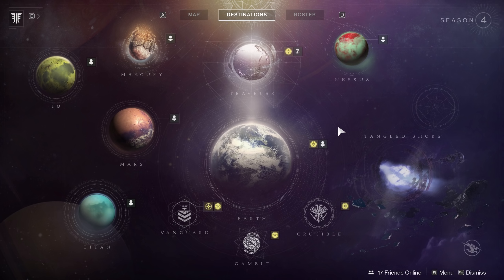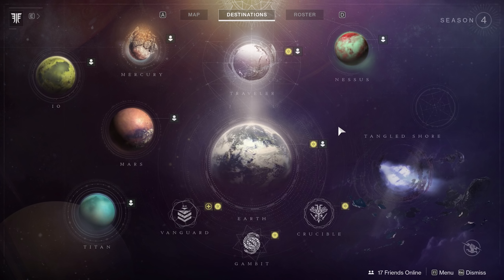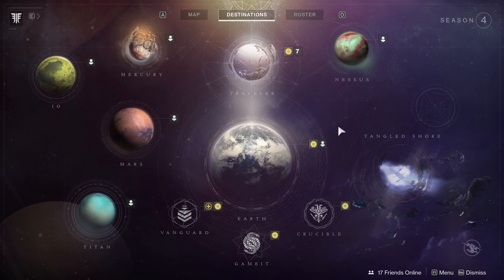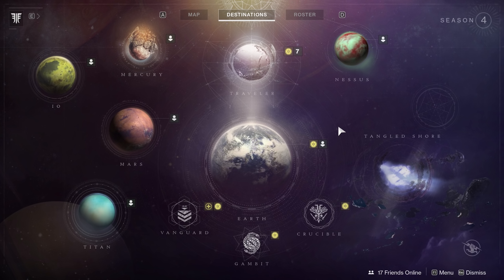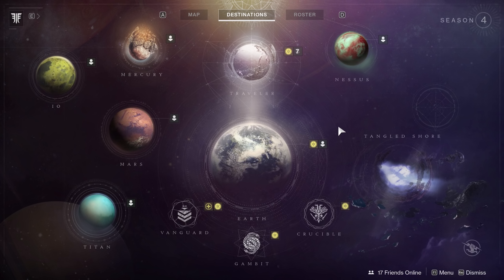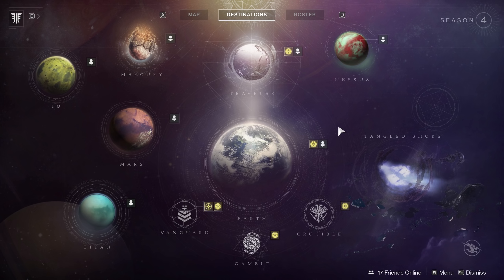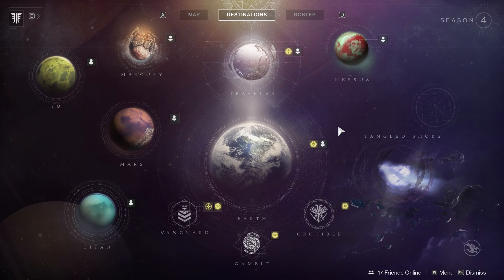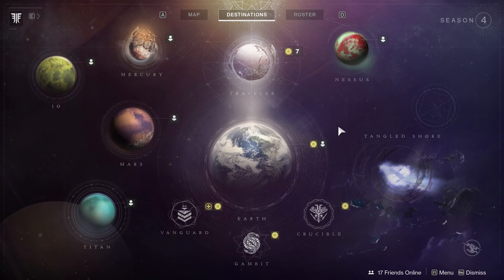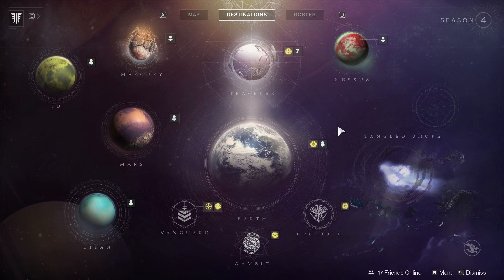The biggest thing some of you are wondering about: all the new supers that come with Forsaken. Whatever class you're running, the first super you unlock is your choice. Once you kick off the story, you talk to Zavala and Ikora, then you'll see 'visions of light' on the ground - little light blue glowing, almost curved feather shapes. You need to pick up quite a few of those. I found most on the new destination, the Tangled Shore. That's how you get your new super, then there's a mission on a different planet where you pick it at the end.